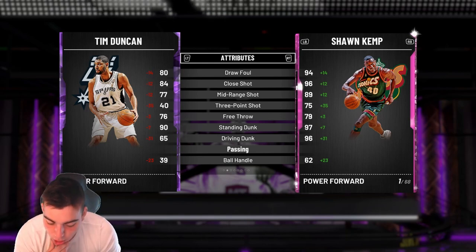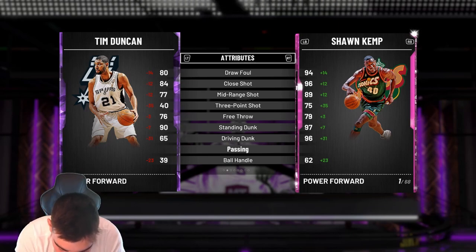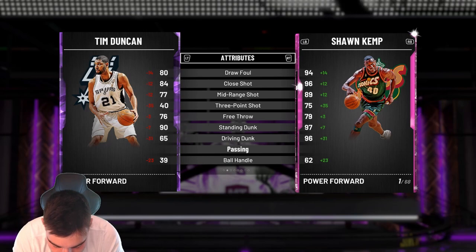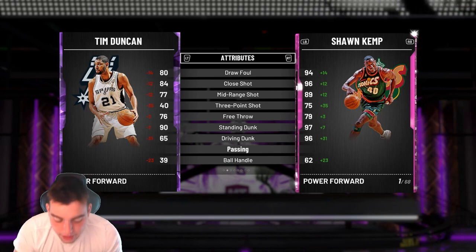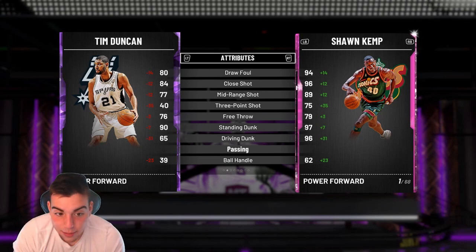That's pretty interesting — I'm gonna go over the full list quickly. We got RJ Barrett, we got Wilt Chamberlain and Billy Cunningham — that's a pink diamond. Billy Cunningham Amethyst and prime Wilt Chamberlain, that's a dynamic duo, and it makes a diamond Billy Cunningham. We got Gilbert Arenas 'Lights Out' Amethyst and Antoine Jameson Ruby — making a diamond Gilbert Arenas and an Amethyst Antoine Jameson.